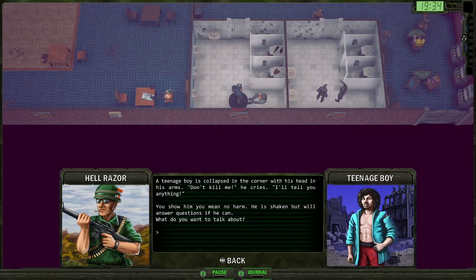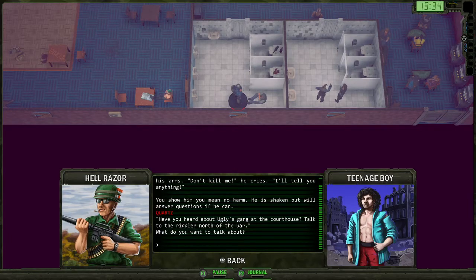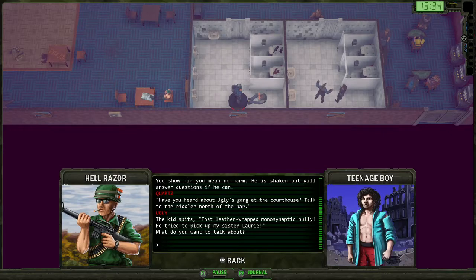We'll sell that later. Don't kill me. Tell me about Quartz. Ugly's gaining in the courthouse. Tell me about Ugly - leather-wrapped monosynaptic bully. Well, we'll get to that.